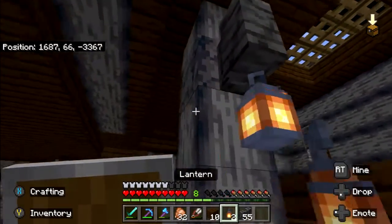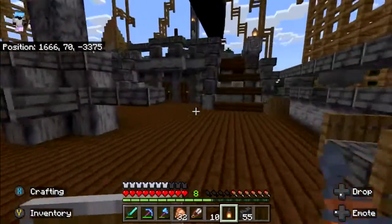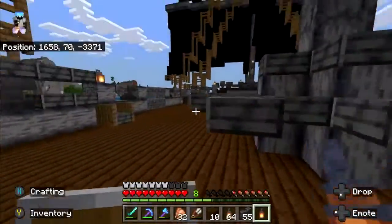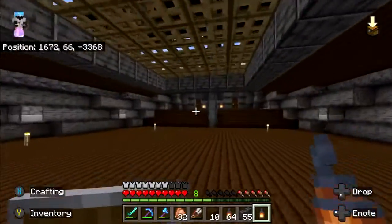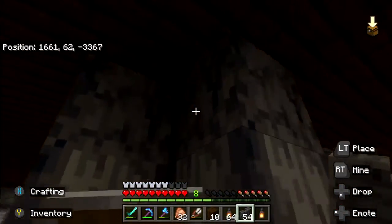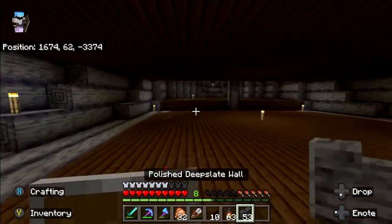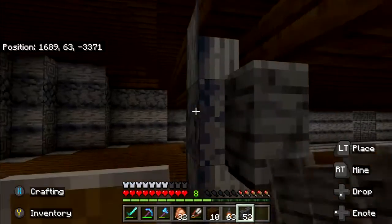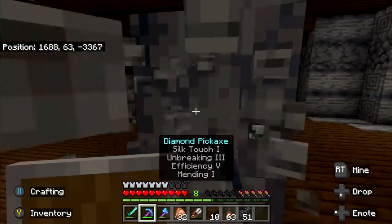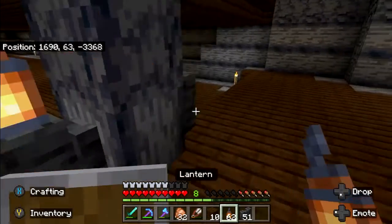Right here we're just adding a little bit of extra light. We did have a mob problem on the ship, despite the fact that I used slabs on the upper deck. We were still having creepers, skeletons, zombies, and even pillagers show up from the sails. Part of the stuff that got corrupted was me spawn-proofing the entire ship. What I ended up doing was taking black carpet and lining the sails to prevent mobs from spawning. At first I thought they couldn't spawn on wool, but they were — so I had to put carpet down.